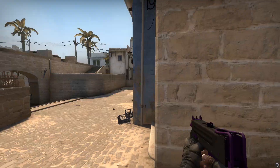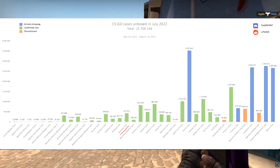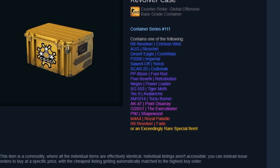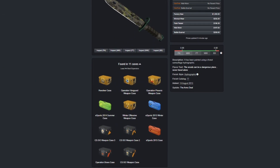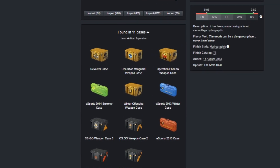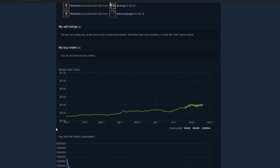I want to start by talking about the Revolver Case. It's about $0.40 on the Steam market, had about $428,000 unboxed in the month of July. Honestly, it's not a really incredible standout case — pretty much every item in it except the AK Point Disarray and the knives. It has the OG knife skins and is also the cheapest case with OG knife skins, so there is a decent reason to unbox it. Even so, it's still 4X'd in price since the beginning of the year, which is just absolutely insane.